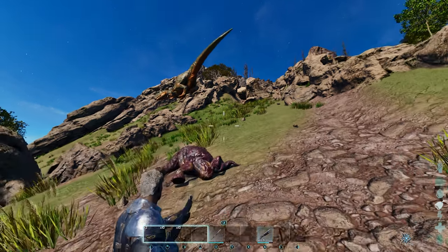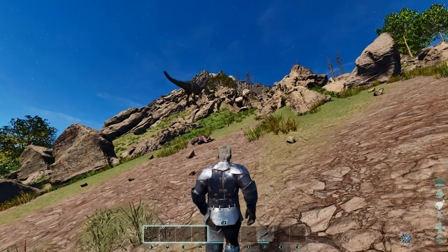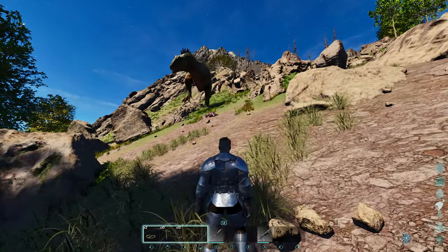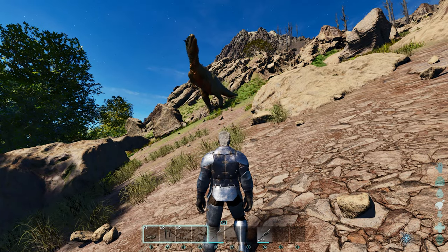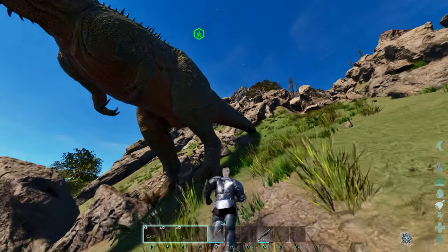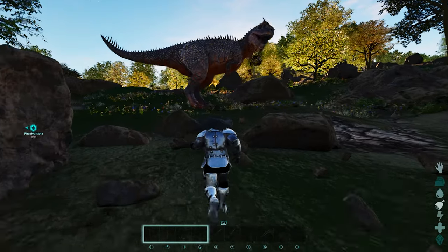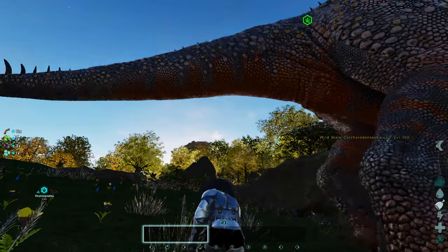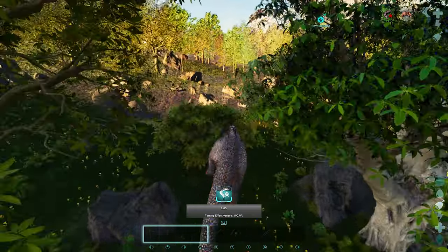If you use a dino that takes more than one feeding to reach 100% trust, be aware that the trust bar falls fast, and the Carchar will aggro you if you are in range after the feeding. Make sure to have another dino already killed and ready to go before starting the first offering. Once the trust hits 100%, sprint to the Carchar and mount it quickly — the Carchar will run off and start fighting wild dinos, so you need to mount it before that happens. Now that you have mounted the Carchar, the taming begins.